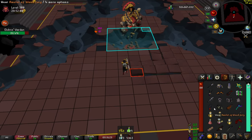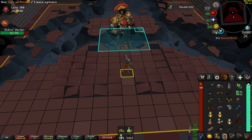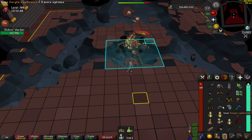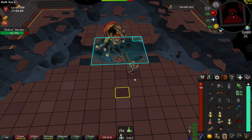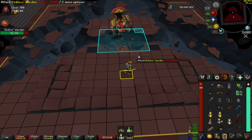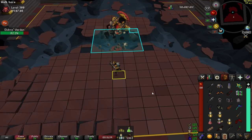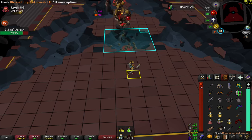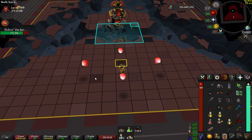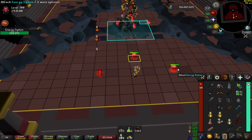I have my adrenaline potion ticking so I want to throw a BGS as soon as I can. Unfortunately it misses, so I go back into my range gear — obviously still trying to dodge left and right. In the middle, getting the hit in when it's safe. It's always better to miss a tick or two to be able to position yourself correctly and not take damage.